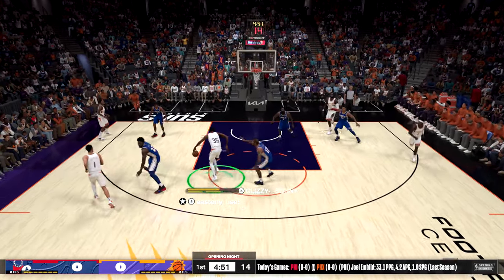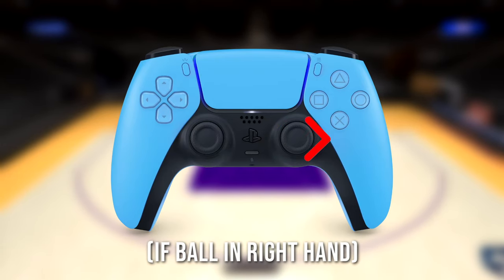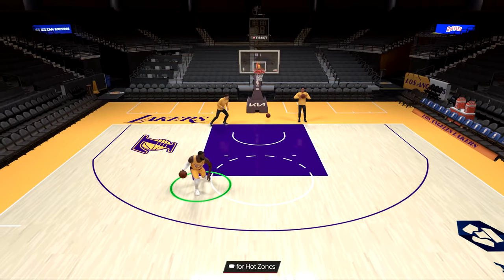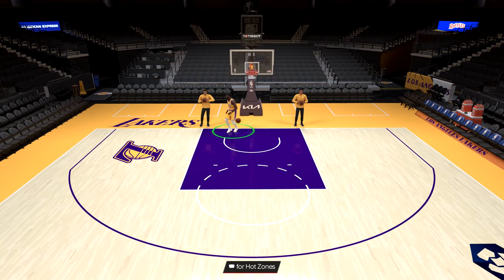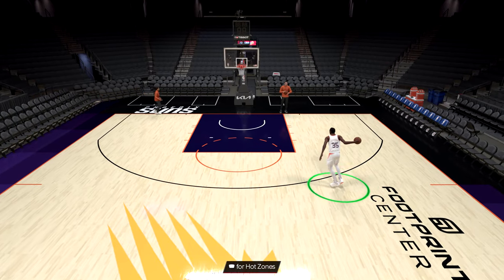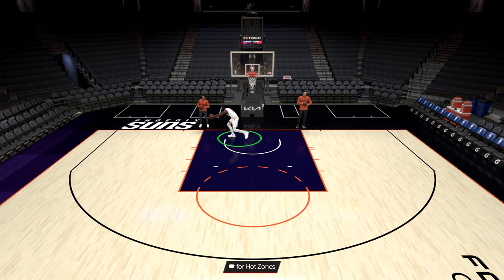Next is the hesitation escape, which aims to create space laterally and gives you a window to drive or shoot depending on how your opponent reacts. To perform it, flick the right stick directly to the left or right of whichever hand you have the ball in, while holding the right trigger. Take LeBron's hesitation escape — he's literally about to drive as his animation does about 75% of the work. KD gallops halfway across the court with his. Hezi escapes can get you around pick-and-roll situations instantly or create instant space for drives and shot counters.